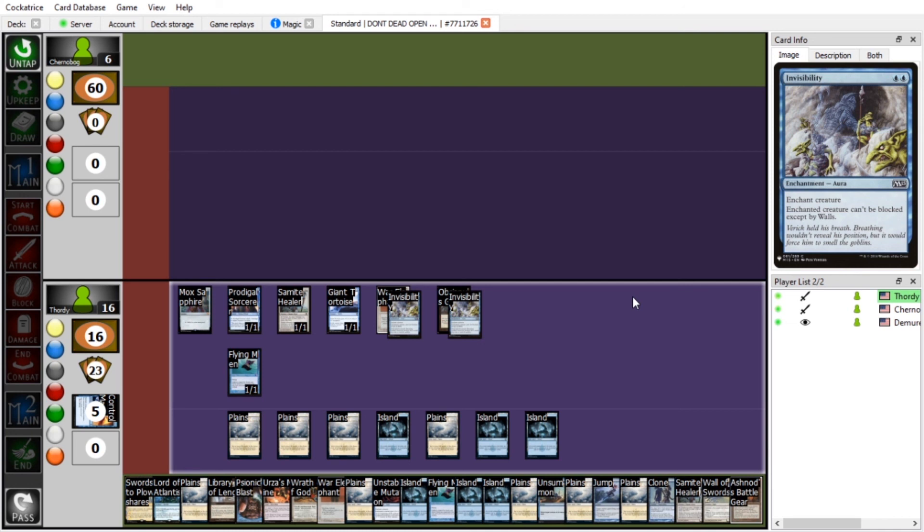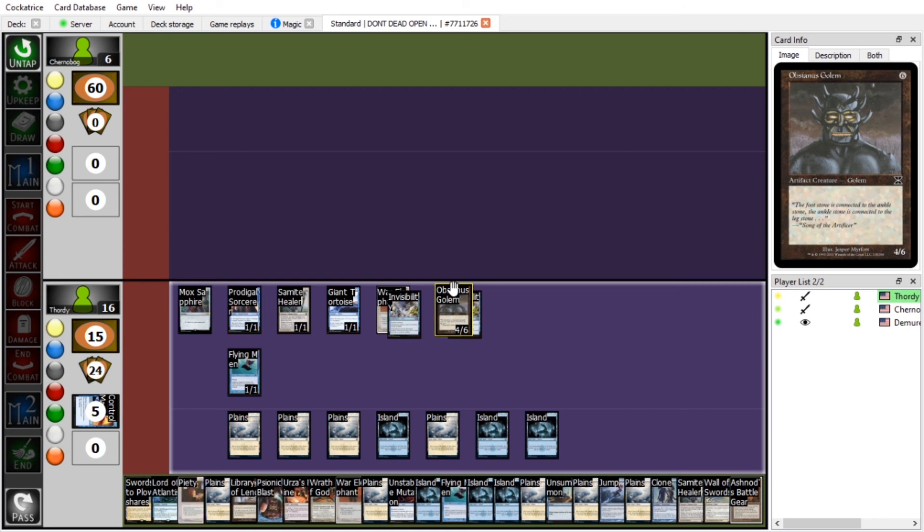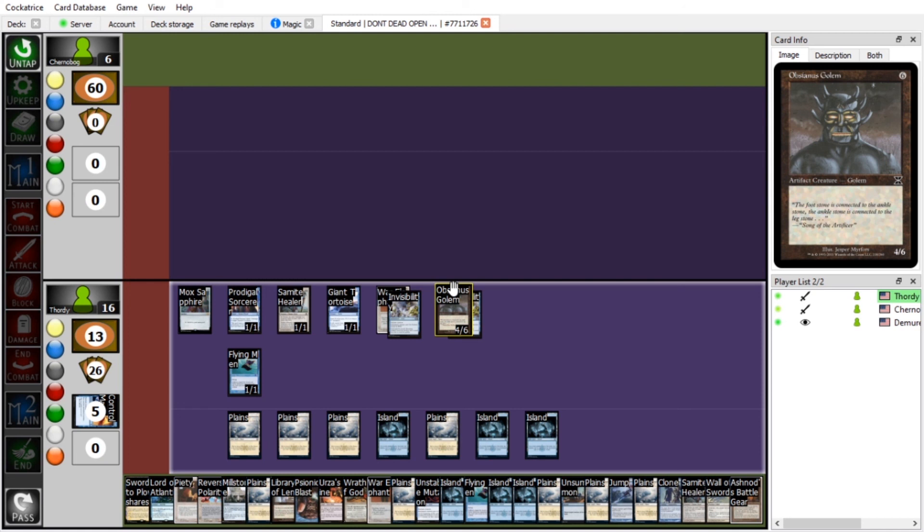Invisibility is really good right now — don't get rid of it, it would ruin my entire deck. How about you get rid of Obsianus Golem? That thing's going to get power crept at some point — it's just a 4/6. Get rid of Millstone? I don't like Millstone but it's more annoying than anything. I think I'm going to ban Urza's Tower. He did it! He killed Tron! Tron is dead. I just can't let that go on, especially once we get into the Urza sets.